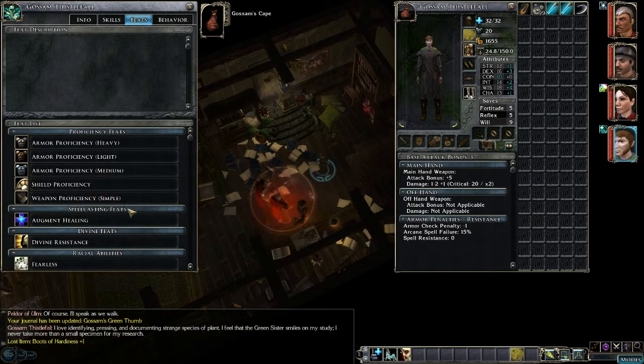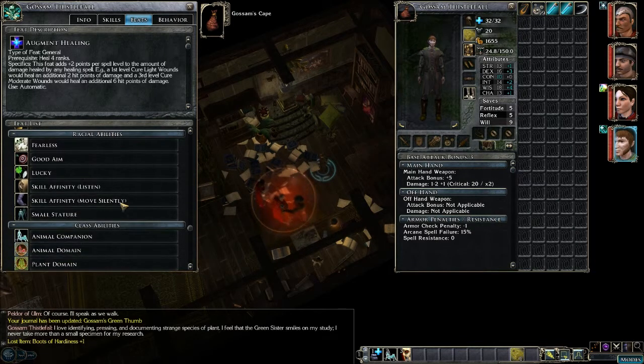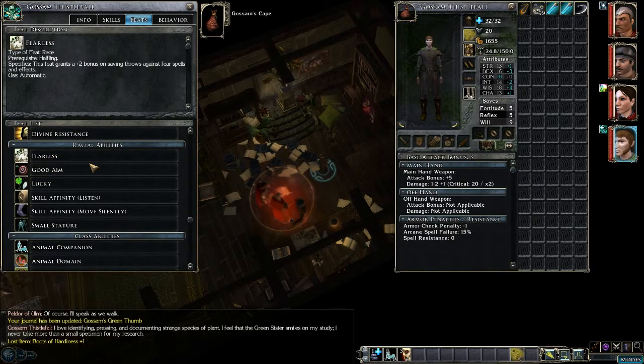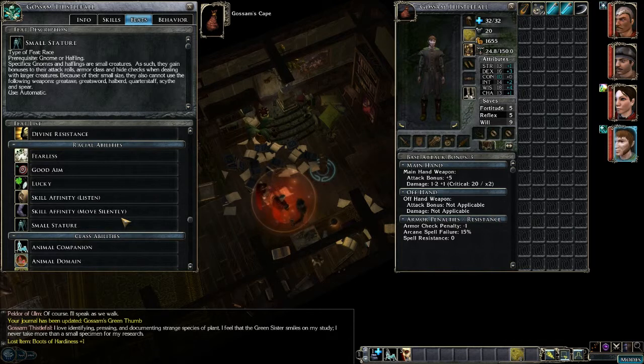What's he got for Feats? Heavy, Light, and Medium Armor. Shields. Simple Weapons. Augment Healing. Divine Resistance — pretty common ones. Racial Feats: Fearless, plus 2 bonus saving throws versus Fear. Good Aim — plus 1 attack bonus on attacks made with throwing weapons. He's Lucky — plus 1 racial bonus to all saving throws. Skill Affinity to Listen — plus 2 bonus to Listen. Plus 2 bonus to Move Silently. And Small Stature, which gives bonuses to Attack Rolls, Armor Class, and Hide Checks when dealing with larger creatures.